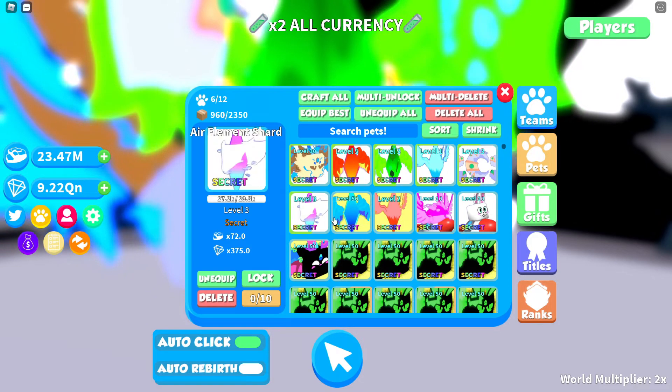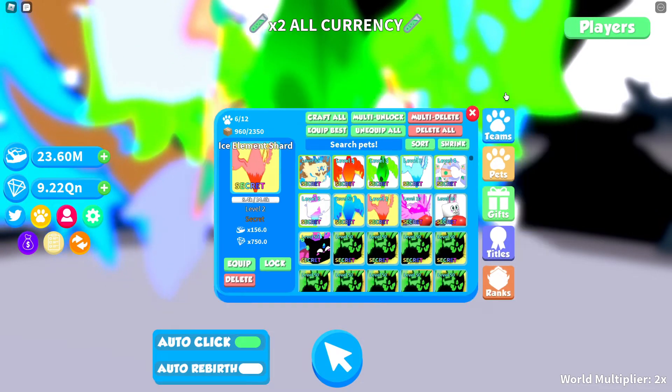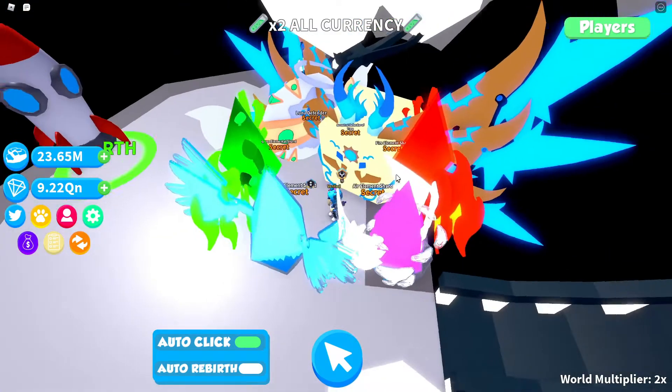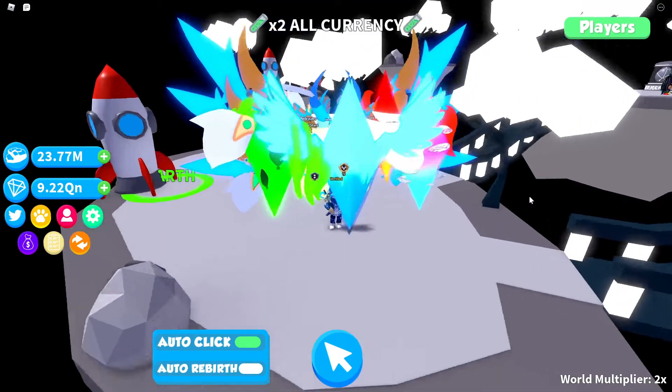I do realize you guys can see right here 2 shiny ones — one being Fire and one Shot. But once I have all shiny versions and everyone actually has them, then we can actually create it. But this is how it actually looks guys — this is all the brand new secret pets.